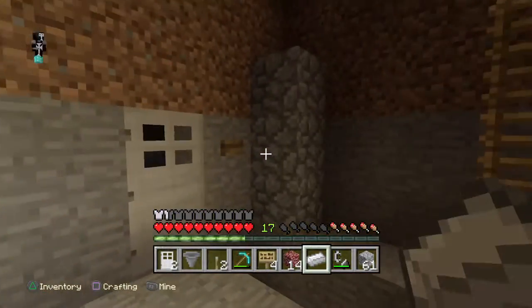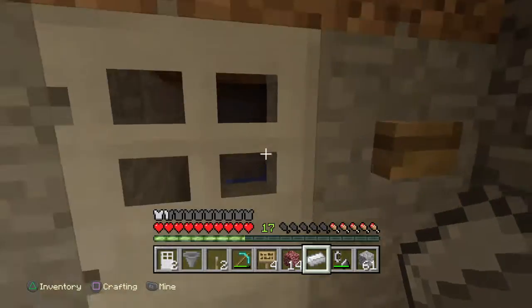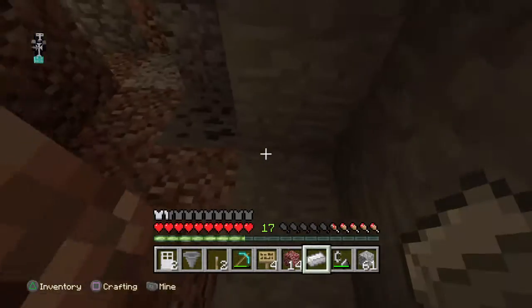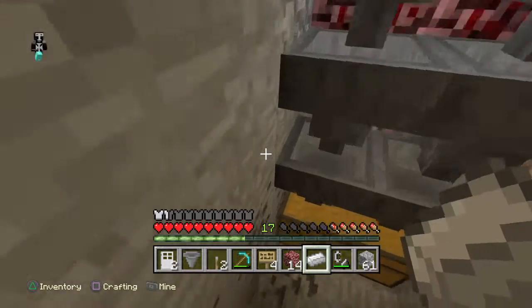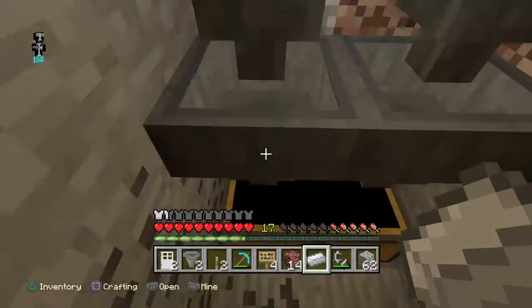This is basically my farm — my new wheat farm. I'm going to put pumpkin, melon, and all the other stuff that I'm going to be farming here. We also have my monster trap — I get some loot down here from the monsters when they die.